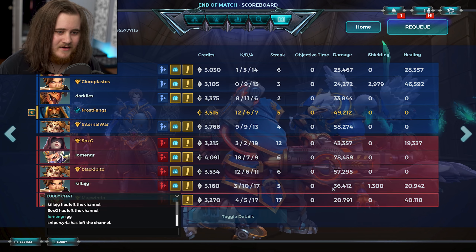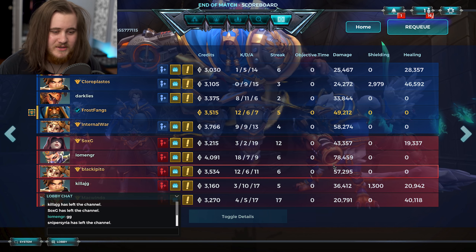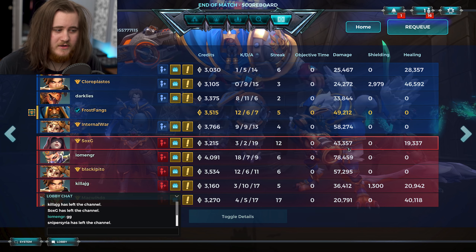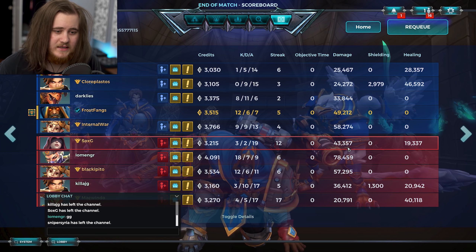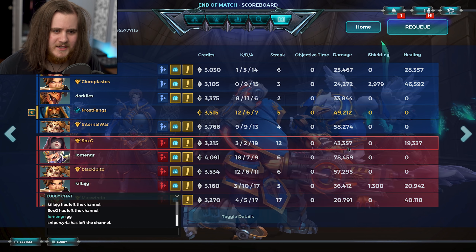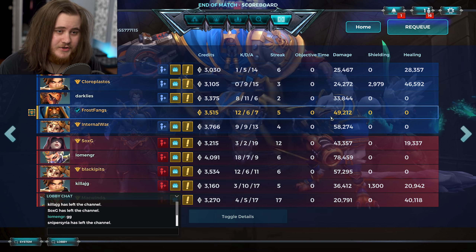Fury did pretty good, Corvus did a good job, Drogoz did alright, but Talus was definitely the best performer with 58k damage. I felt I also did pretty decent — 12 and 6, 50k, I'll take that. On their side, Koga did the best, Talus did decent, Corvus was alright, and Damba was fine. Everyone played well but they had a slight advantage.